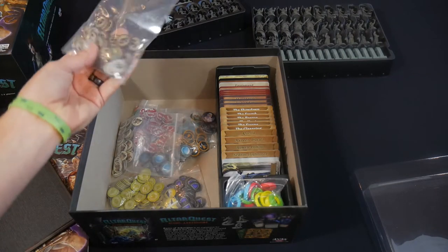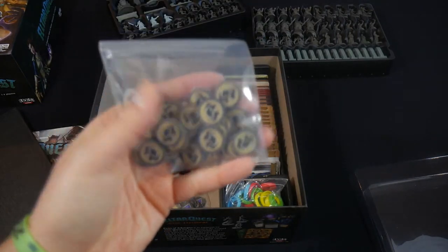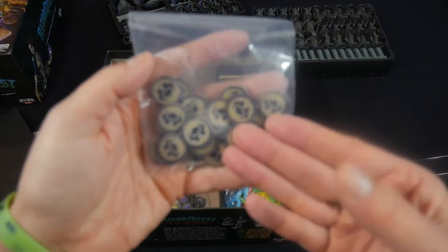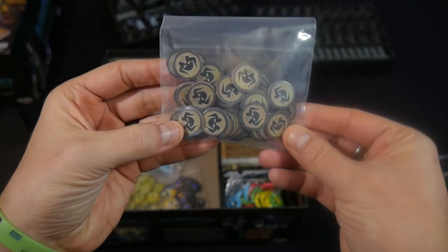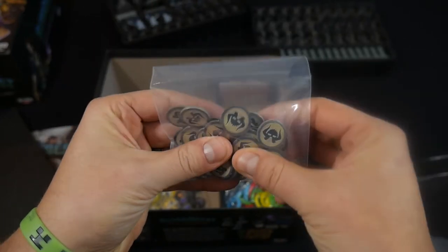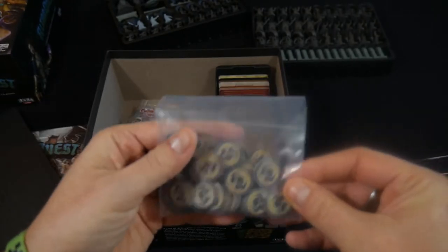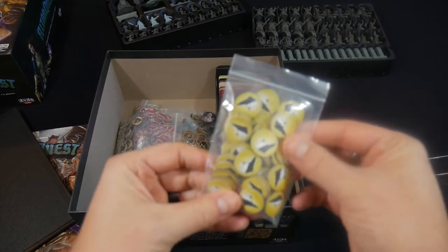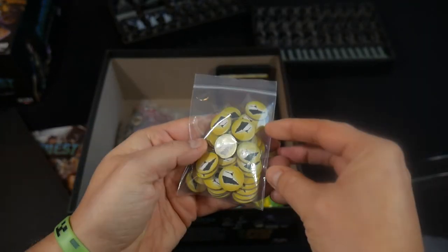Finally, there's a bunch of tokens. The design is actually nice because it's not over the top — it's really easy to determine what the different tokens are. These are threat tokens. Each threat uses them differently; the frocks will poison you, reducing the effectiveness of your healing. We also have quest tokens, which are typically used to track your progress on whichever quest you're doing.